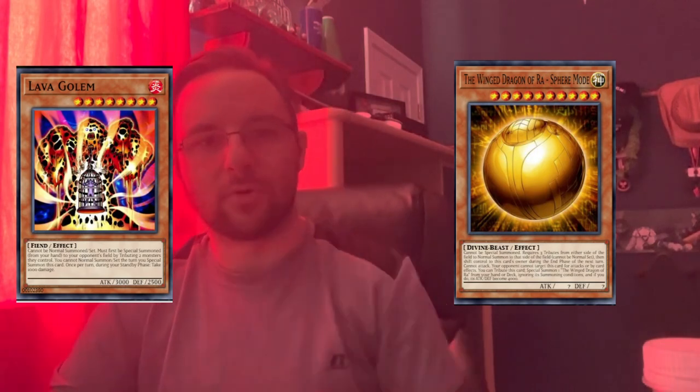Top 10 cards to pick up for Spright format. I've got them here on my computer screen starting at number one. I have two cards technically but both are going to be at number 10. We have two slots here. The first one: Winged Dragon of Ra Sphere Mode and Lava Golem.